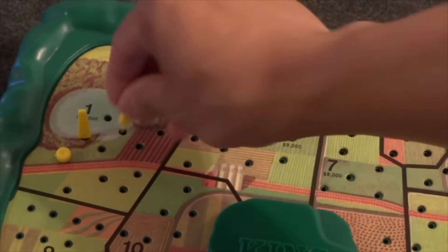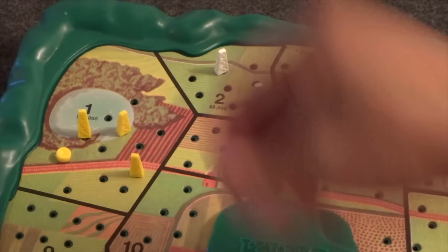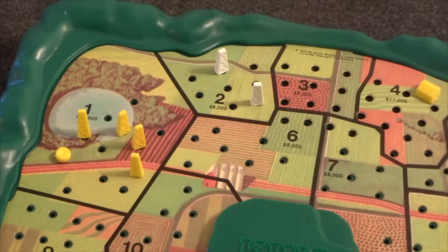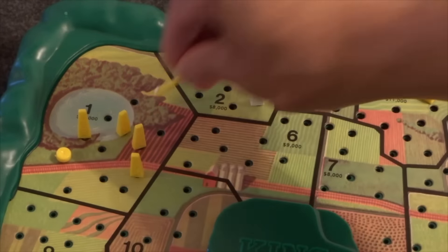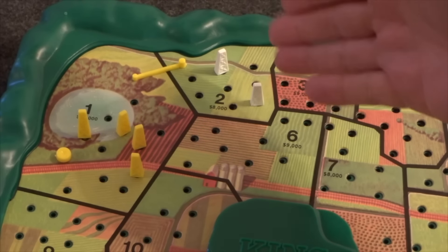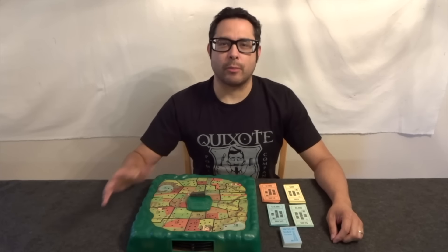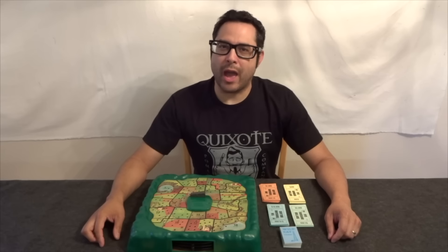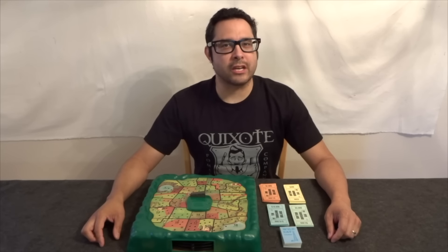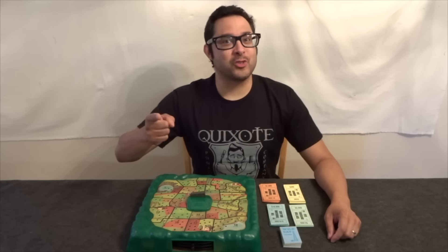Once you have four producing wells on any one property, you can start extorting money from players in adjacent properties by building pipelines into their property — every time they earn money for their oil, you get money too. To win, bankrupt all other players and only then can you be called King Oil. You'll need strategy, shrewd extorting skills, and a little bit of luck. May your rolls be high!